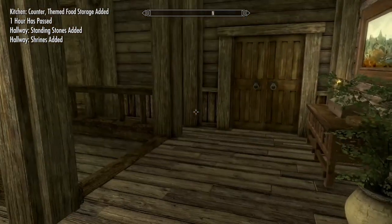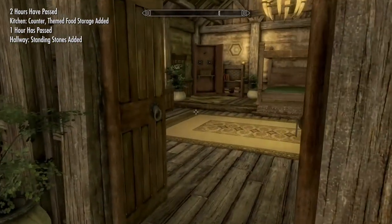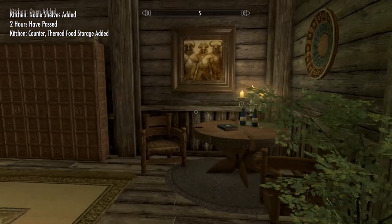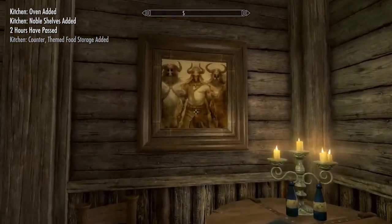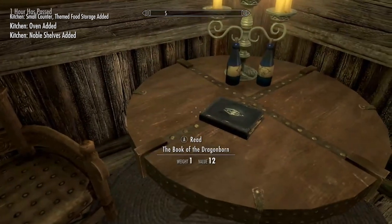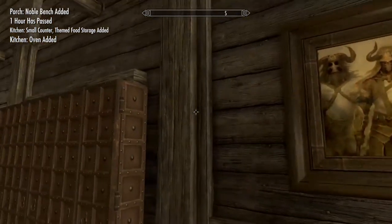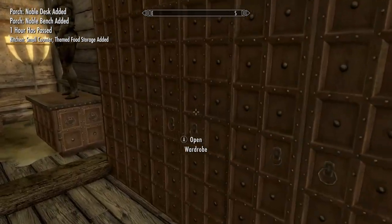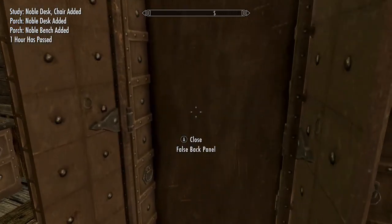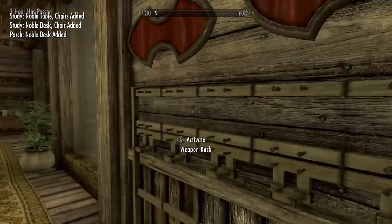Let's take a look, starting with the upstairs and working our way down. We have the master bedroom. Look at this — pictures, the Book of the Dragonborn, Blackfire Reserve. You've got money. And of course your... need to open that one. Secrets! Yes, I like this one. This is your trophy room.